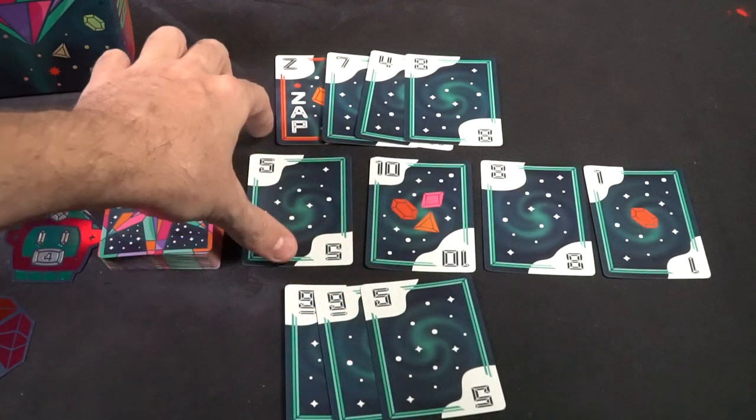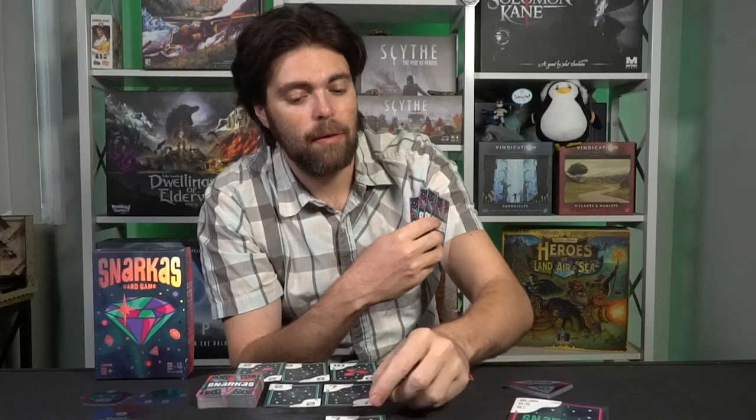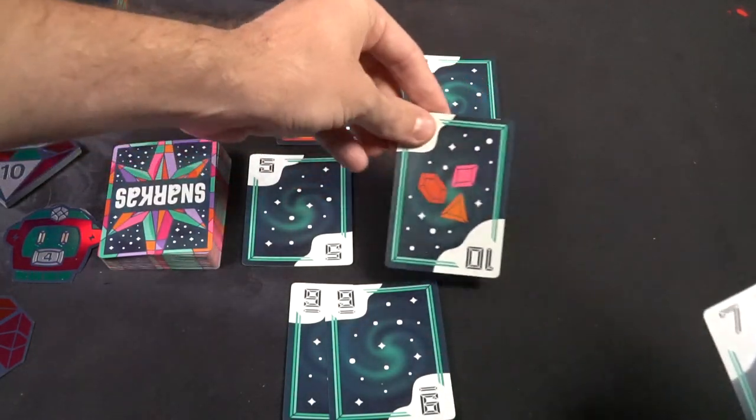The next player looks at their hand. They have a seven and a two on the field, so if they have a nine they can play it and take a Snarkus because the board would be cleared. But if they don't have that, they can play a seven — and since there's a seven on the field they can take it. Then they pass and the next player goes. Cards are emptying from your hand; you play a card either onto the field or into your tableau. The only way to play into your tableau is if you take cards — otherwise you must put the card on the field.